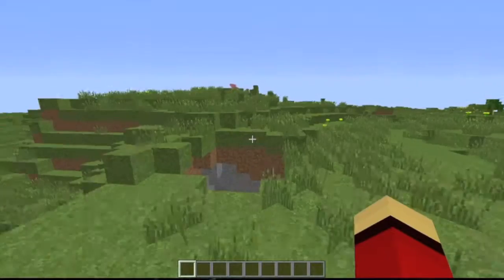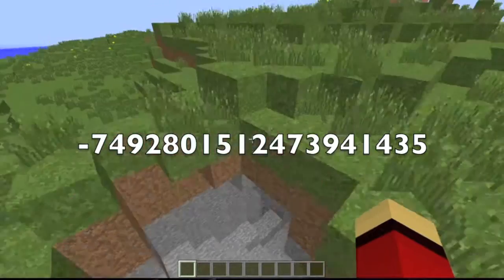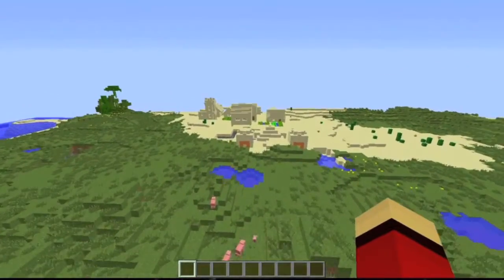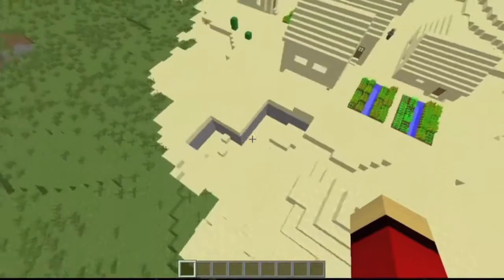I'll put the seed number up on the screen. You start out and there's a cave right here with coal — that's okay. You get pigs and stuff, which is pretty good. But that's not the main part of the seed. This is a desert biome with a village, a desert temple, and two mob spawners all right next to each other.